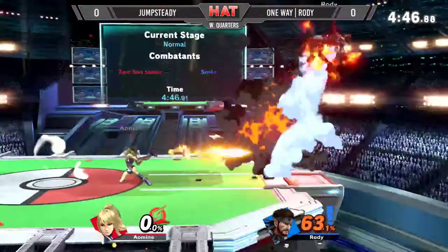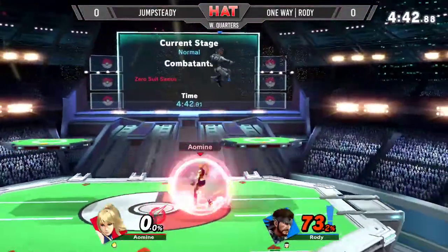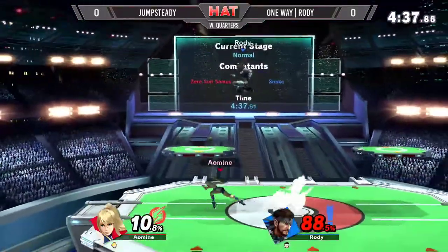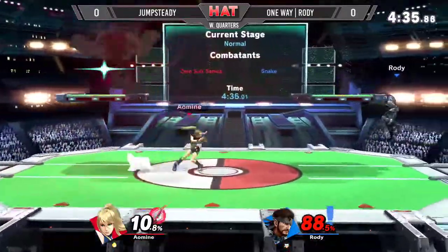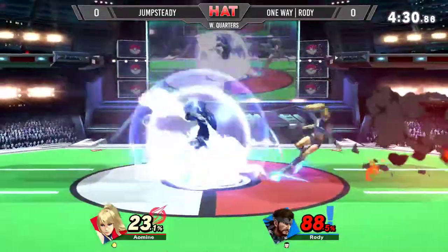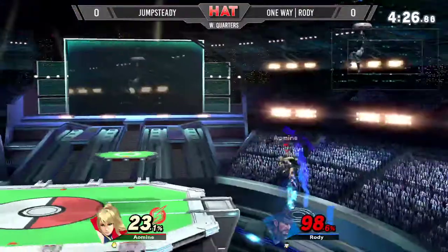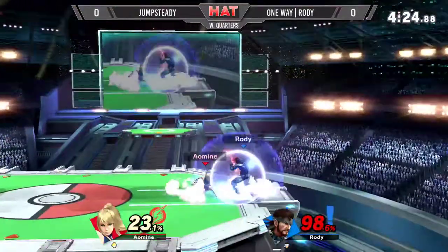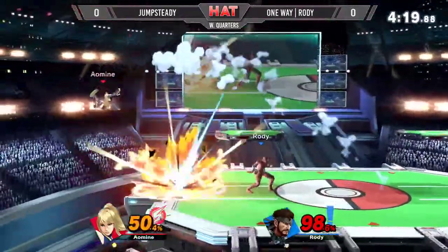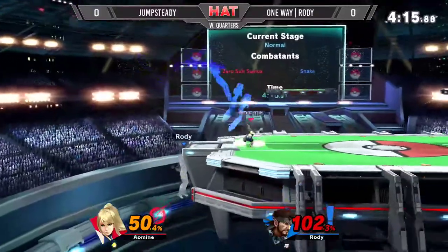Right now let's see what he's going to work with. He tried to combo him off that grenade, but Jump Steady got the reversal with the up air. Weird hit of that dash attack there. Rolled away from the grenade — smart. Doesn't want to get caught in a trade or combo situation by Snake. Missed both those back airs, barely misplaced. That jab is going to duck under, but he's going to hit him with that last hit.